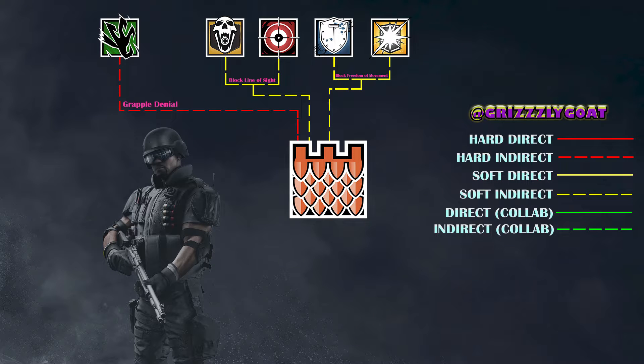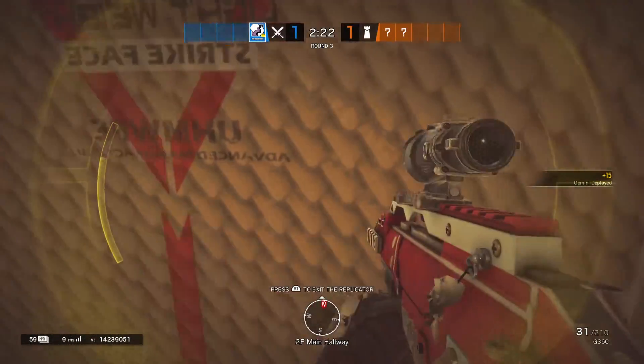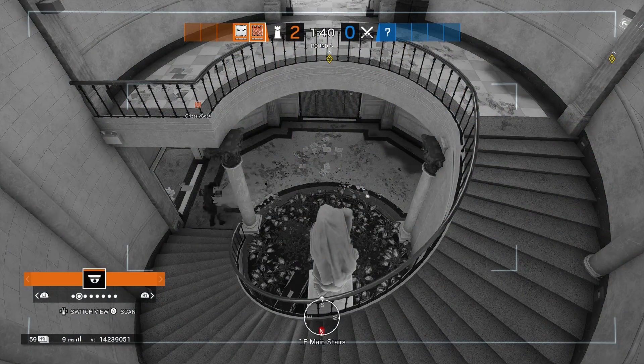Another gadget that Castle counters is Ying's Gemini replicator. While drones can still go under Castle's door panels, unfortunately Ying does not warp through the panels. The last operator that Castle counters is Nokk. When Nokk's gadget is activated, you don't want much to do other than moving around, and when Nokk encounters a Castle barricade, she has to either find a new route or give away her position.